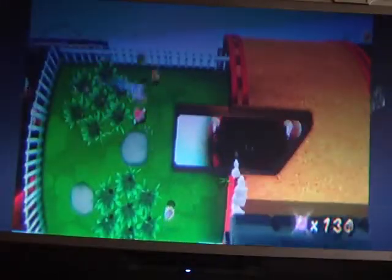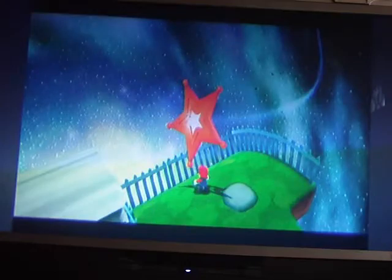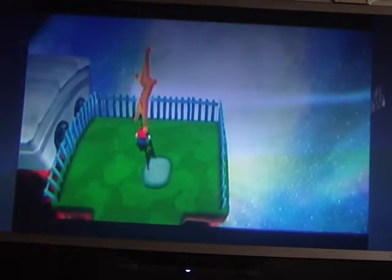I already have 130 star bits, which is a lot so far. In these first couple of levels you can click start. You're going to want to ride on this thing — I'll tell you why in a minute. There's a comet medal: in order to have prankster comets appear you have to collect comet medals. How you get comet medals is in the first mission of every galaxy, there will be a comet medal.